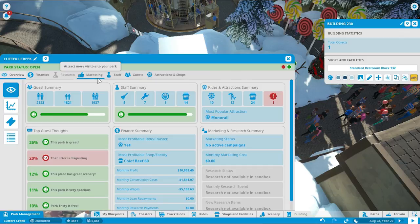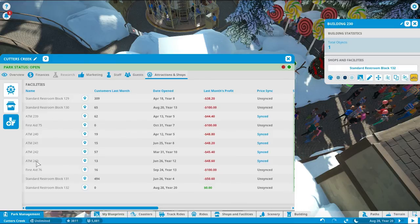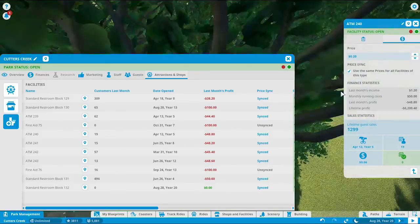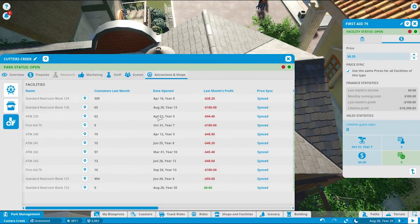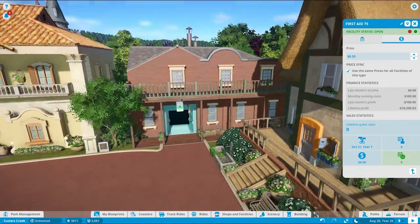Let's check that — trucks and shops, facilities. Oh my god, I've got more ATMs than I have restrooms! Oopsie. Alright, let's set up our charge for the restroom — it's going to be 20 cents and I'm going to sync it across the park. I'm also going to sync up the first aid across the park as well. This one's never had any guests — that's because it's all the way over here doing nothing. That's a really stupid place for a first aid station.